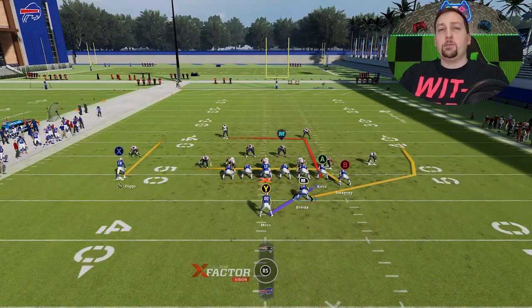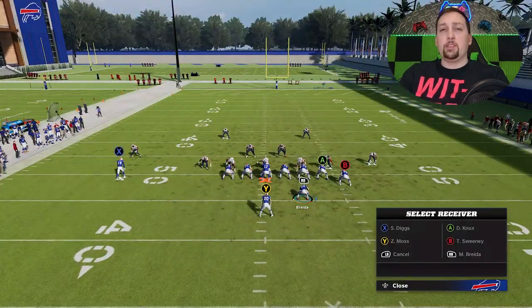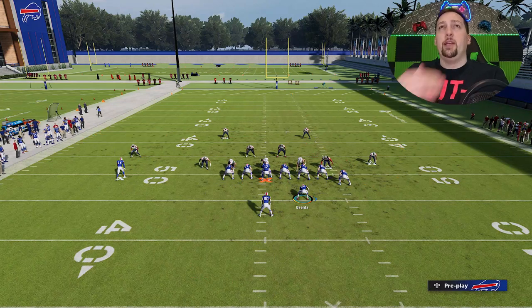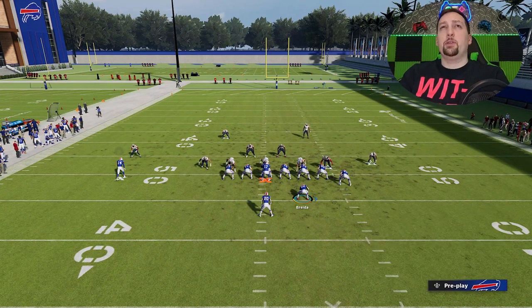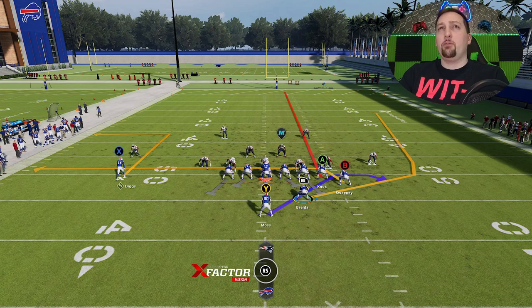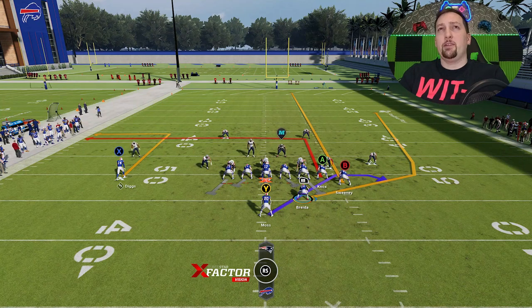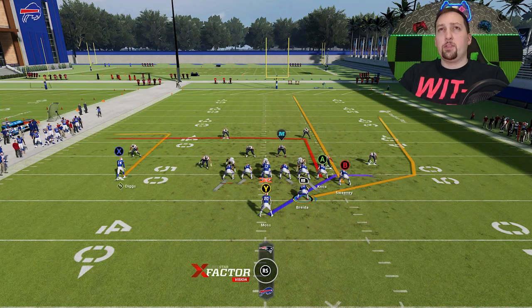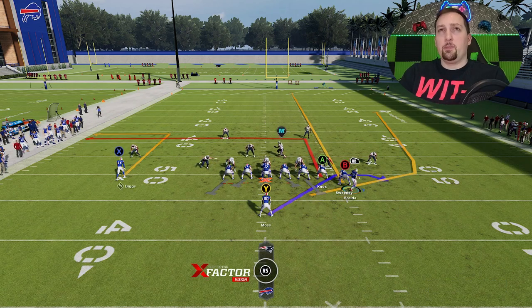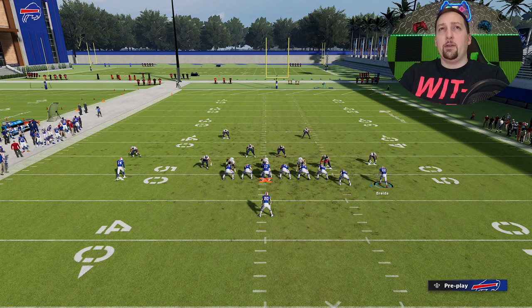The most important thing when it comes to this particular play is the fullback and the fact that I can motion them out. Pretty much every single time, I'm going to put the B route on a streak, although you can also put the A route on a streak or put the B route on a drag. The easiest way to remember is just put the B route on a streak. I like the A route as a drag and check down. Then we're going to motion out the RB route. On the first run, I'm going to motion this guy out to show you guys how easy it is.